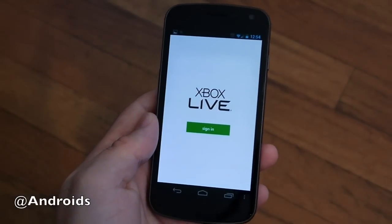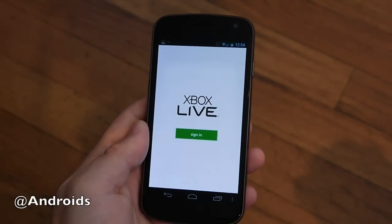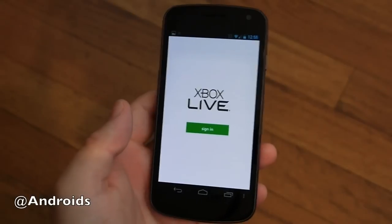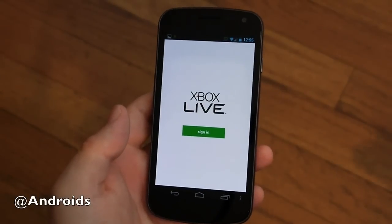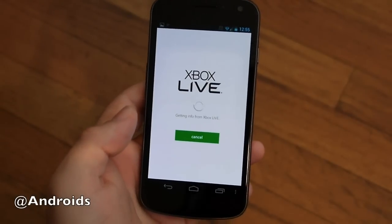Hey there guys, Cory here with Android Community and yes, you see it right on the screen. We're looking at the brand new My Xbox Live for Android. This is called My Xbox Live and it's direct from Microsoft, launched in the Google Play Store today. So it's available now — check it out, go get it. It's actually pretty neat.